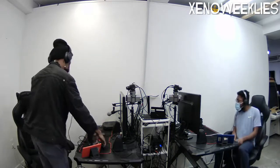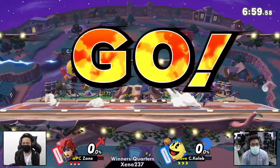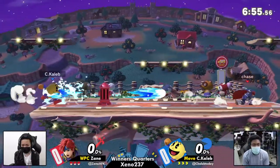We're going to be seeing Roy versus Pac-Man once again. Zane's strikes were FD and PS2, while C. Caleb's strikes were Battlefield and Smashville. So we are going to Town and City for Game 1. This is Winner's Quarter — let's see how this goes.